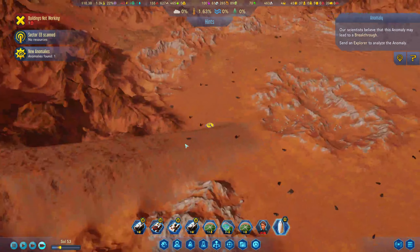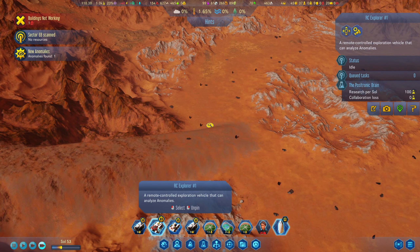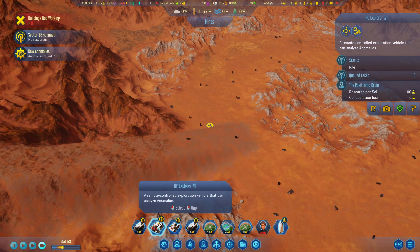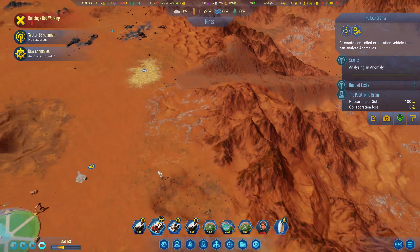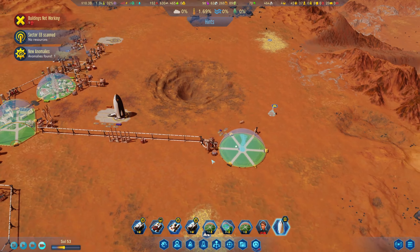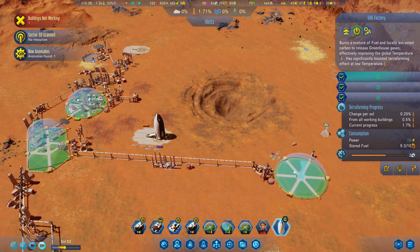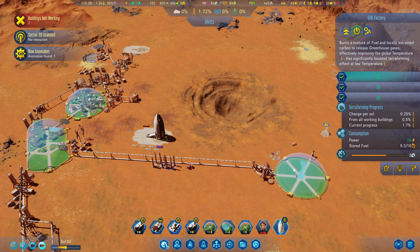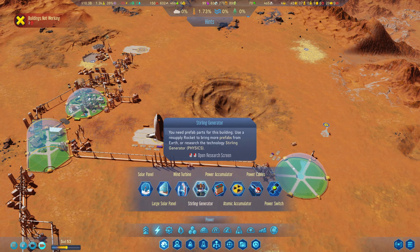So one new anomaly. Let's send the explorer over there. This probably consumes a lot of power as well — yeah, it consumes 10 power. Do I have more of those sterling generators?